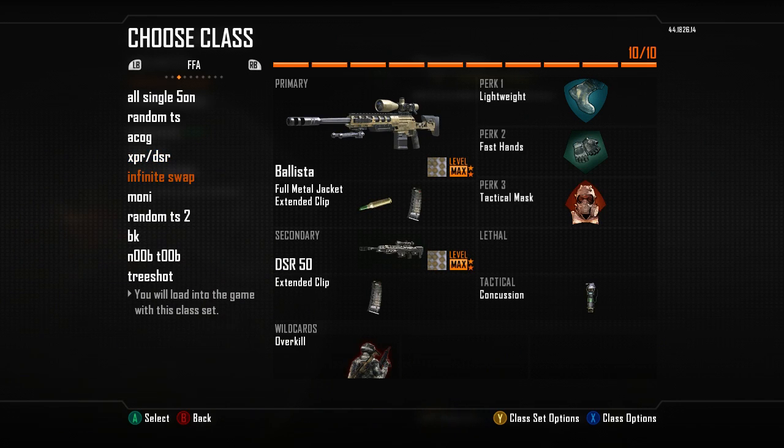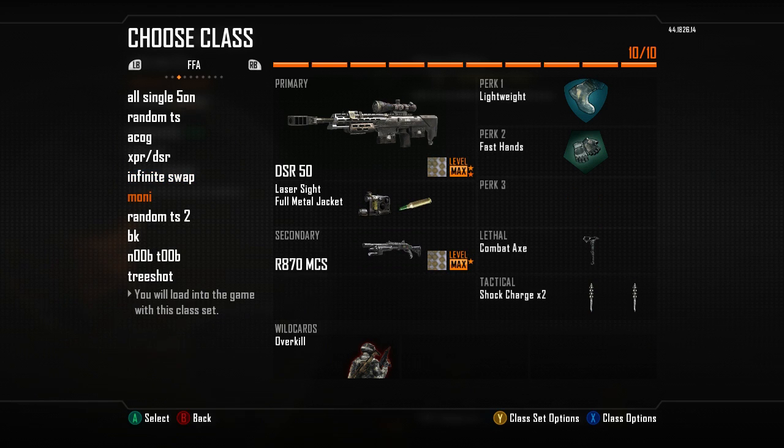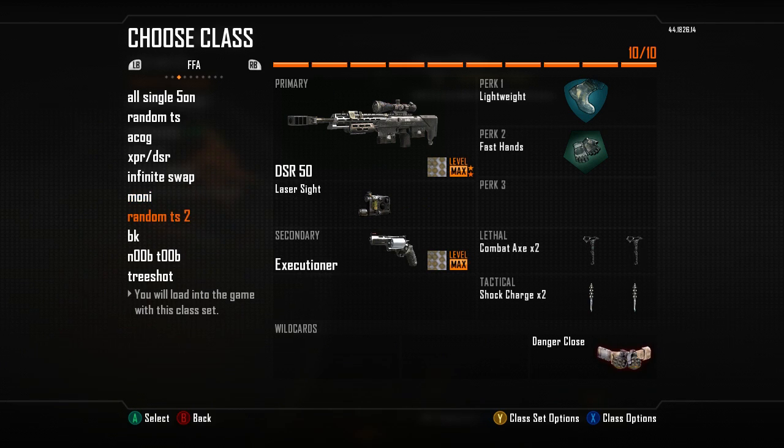This is my infinite swap class — I've just added a DSR. I added a 7-round clip because 7 bullets instead of 5 is a lot more, a lot better. You can probably all guess what the Moni class is going to be — yep, Remington with all that stuff on. You can see it already: laser DSR with FMJ. This is the second trickshot class, so I don't really know what I'll have. Usually this will have a secondary so I can have 2 combat axes on it, and I'll just hit the FMJ off the DSR as well.